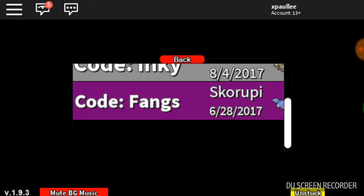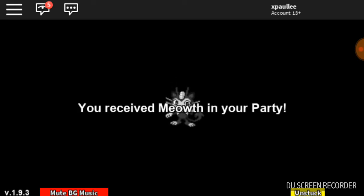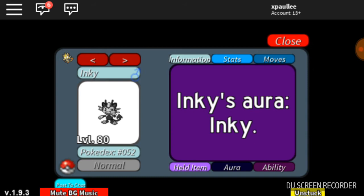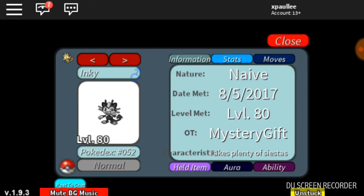As you can see, I still haven't collected two of my other codes and don't plan on collecting them. Here's the recolored Meowth — the aura name is Inky. It has Thunderbolt, Slash, Hypnosis — completely terrible moveset, really don't like it. Naive nature, not the best either.